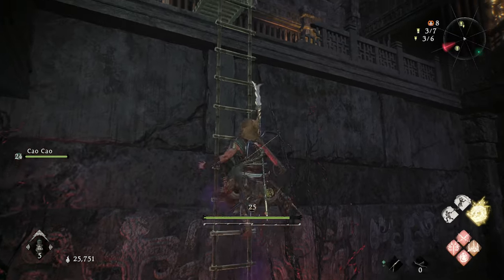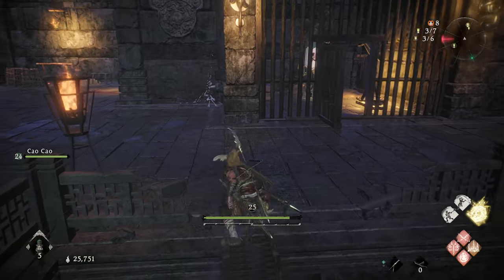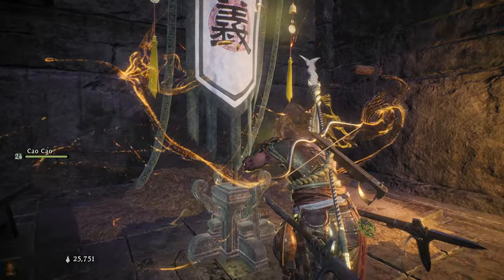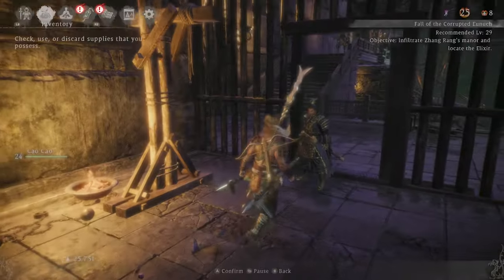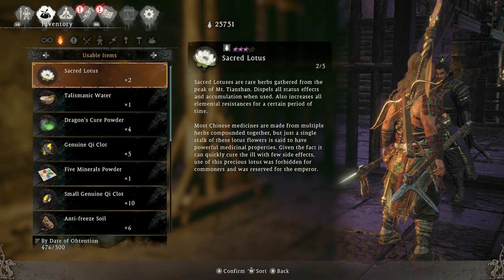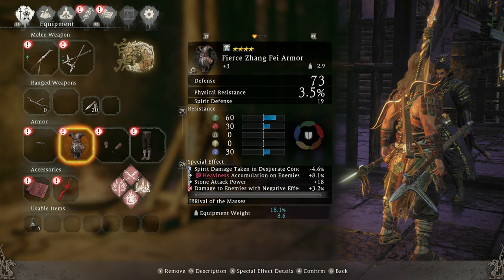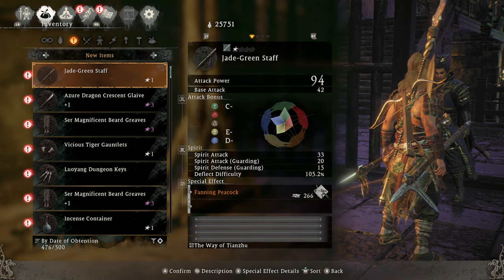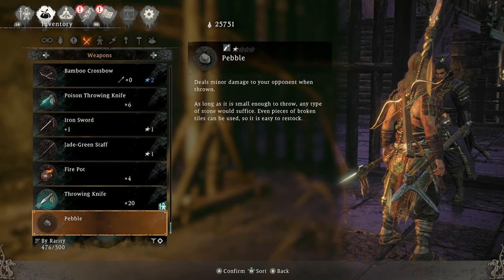I probably spent like maybe 30 minutes getting morale up to 25, it didn't take that long. The inventory thing - the reason I couldn't pick up inventory items is there's a cap limit. If you notice at the bottom left hand corner it says 476 out of 500. Your inventory is at 500, that's how much space you have. You have to go through and eliminate some stuff before going into boss fights so you make sure and get the boss weapons.